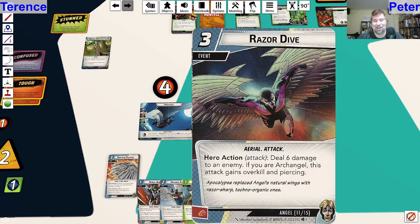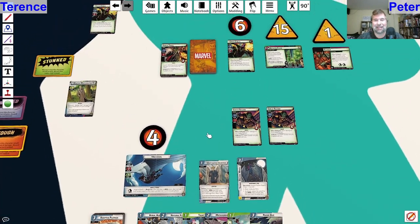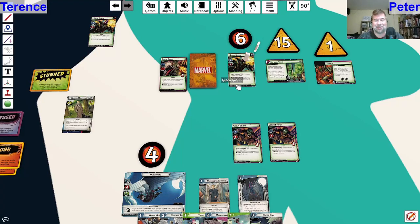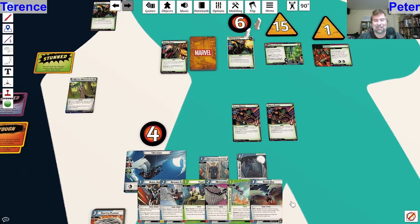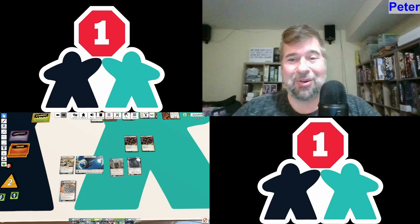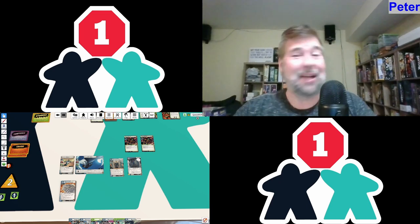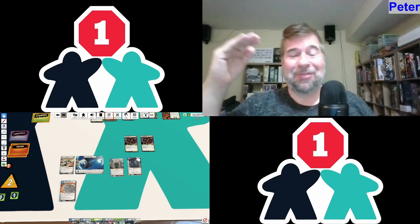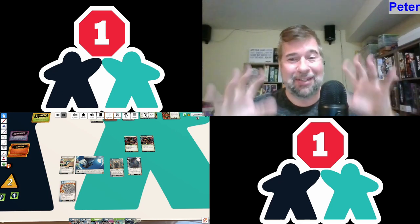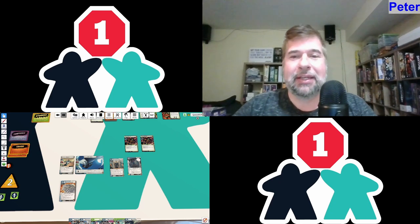Let's draw up and see - we would have had a Razor Dive. That Razor Dive would have been nice at the end there. That six damage was the last six I needed, unfortunately it didn't quite happen. I hope you enjoyed watching this. Now let's get to our final thoughts. Final thoughts on Angel: I really like them. I know you saw a loss there, but I think a lot of things went wrong back to back to back in order to get to that loss. I was a little low on health and there was a lot of stuff going on with the main scheme, so it didn't work out well. I think that was a player mistake, not a hero mistake.